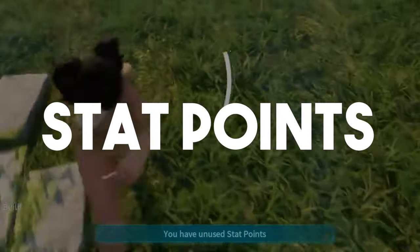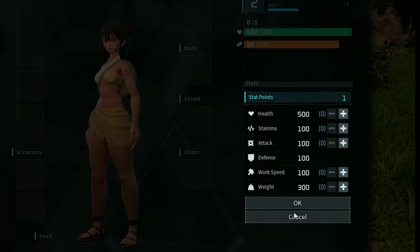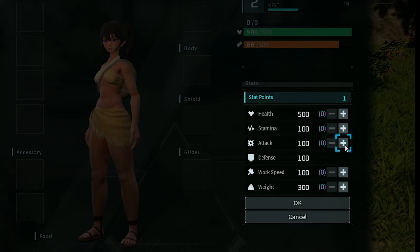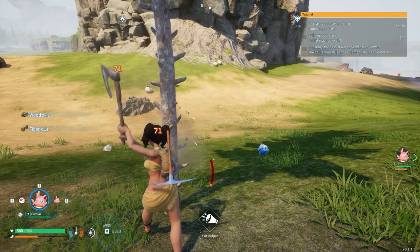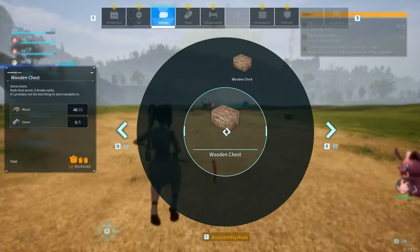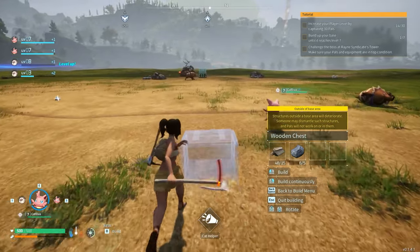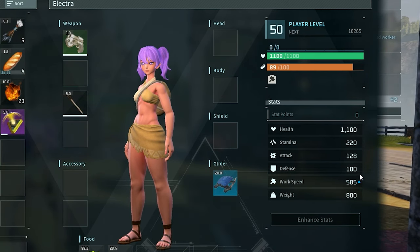When you level up, you receive stat points that you can put into a variety of categories: health, stamina, attack. You cannot put points into defense because defense comes from your armor and helmet. You can also put points into work speed or weight. In my opinion, the most important early game stats are weight and stamina. In the early game, you don't have a pal you can ride or fly on, so most of the time you are running around, carrying things, and bringing them back to your base on foot. Weight and stamina go hand in hand.